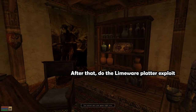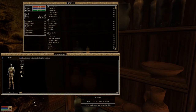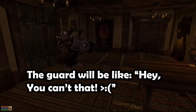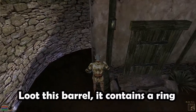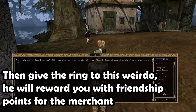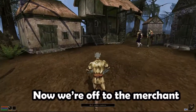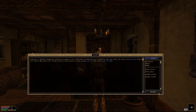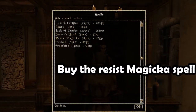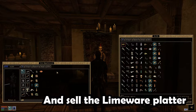After that, do the Limeware platter exploit. Pick it up and immediately drop it again. The guard will be like, 'Hey, you can't do that.' Turns out, you actually can. Loot this barrel — it contains the ring. Then give the ring to this widow; he will reward you with friendship points for the merchant. This is not a joke by the way. Now we're off to the merchant. Buy the resist Magicka spell, and sell the Limeware platter.